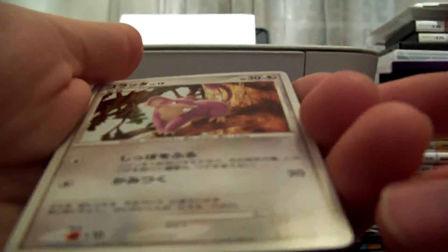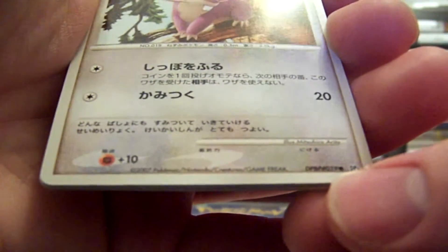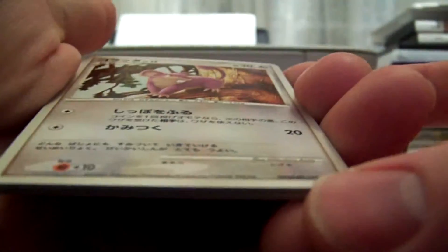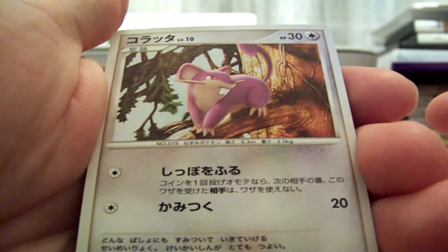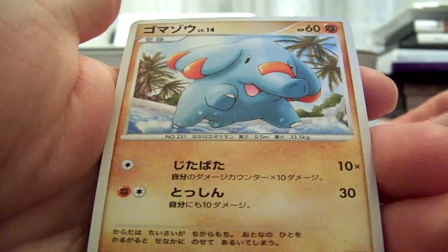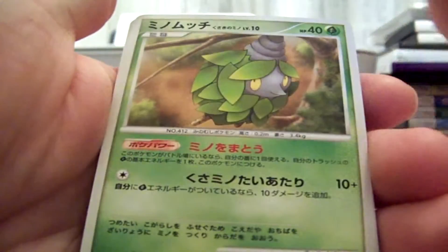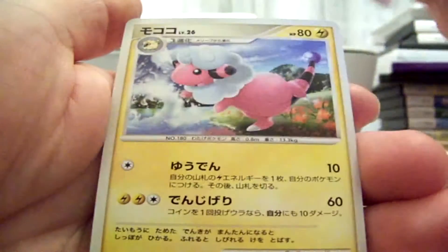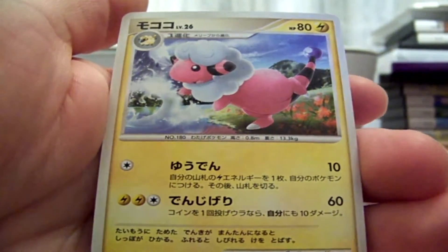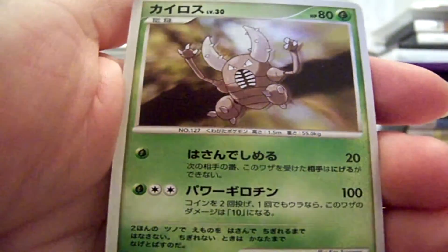We have Rattata. On these cards they don't actually number them too well — they put the Pokémon index number, but this is Diamond and Pearl 3, one of the two sides. Fanfy. Routes. Burmy. Unknown N. Flaffy. Cool, that's an awesome looking Pincer right there.